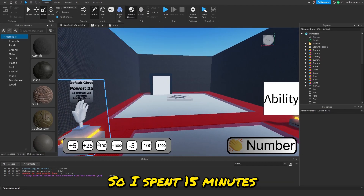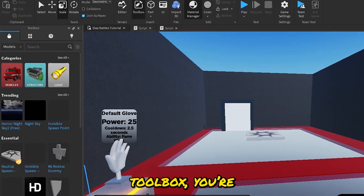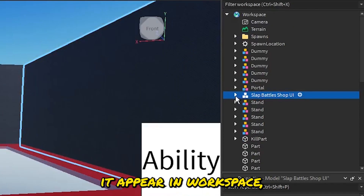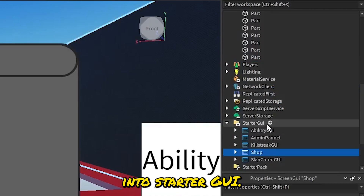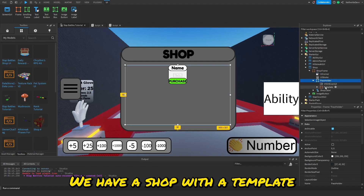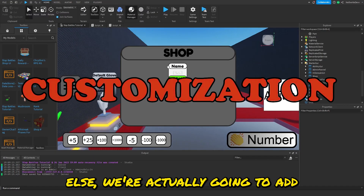Now that we have our developer products, we need to make our UI. I spent about 15 minutes making one, and I'll have a link to the model in the description — it's totally free. Download it, go to your Toolbox, then Inventory, set it to My Models, and insert the Flat Battle UI Shop. It will appear in Workspace; ungroup it and move the UI into StarterGui. You'll get a shop UI template with a shop, item template, and open/close button.